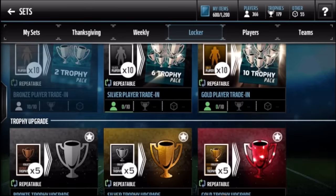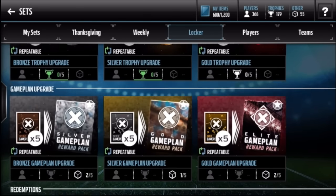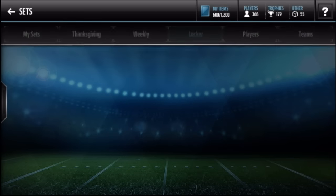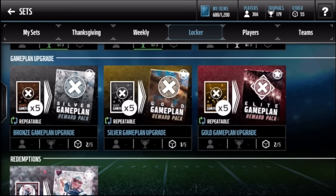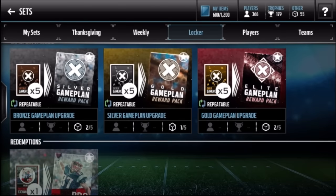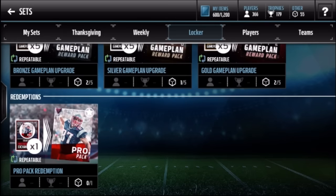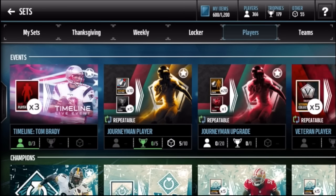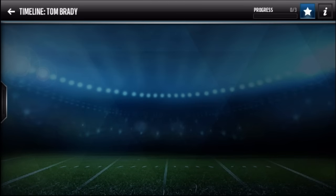The staples - bronze, silver, and gold player trade-ins, same with bronze, silver, and gold upgrades. The gold game plan set I've done once and pulled something that goes for around 50K - high-risk, high-reward. The gold game plan collectibles might go for a little bit. Unless you pull a run type play, two-point conversion run, run plus short pass, or run plus play action pass, the other ones don't go for much. Same with combination plays like tight end corner or halfback dive.